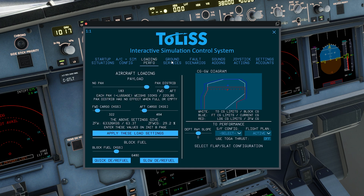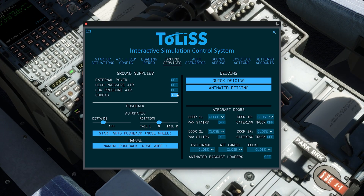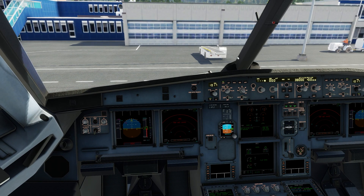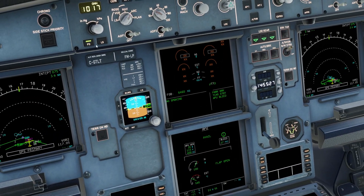Now I'm going to get the aircraft in a state where it's disconnected from the ground — close the doors first, and then remove the stairs. Then I'm just going to close everything else. External power we've disconnected. Chocks — we can see parking brake is in the on position, so chocks we're going to remove. And now we're pretty much ready to go, and all I've got to do is wait for the ADIRS to align. Okay, so that was a little bit painful but we've now aligned the ADIRS.